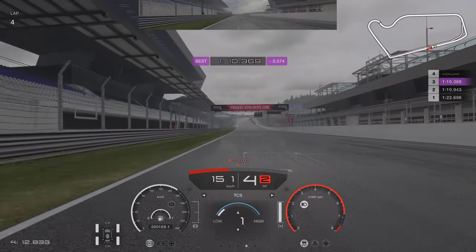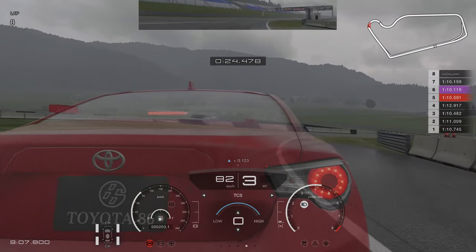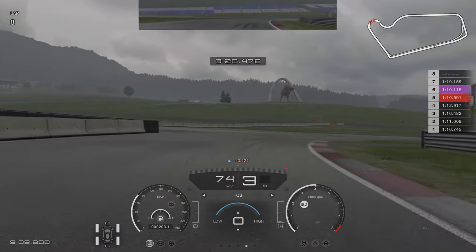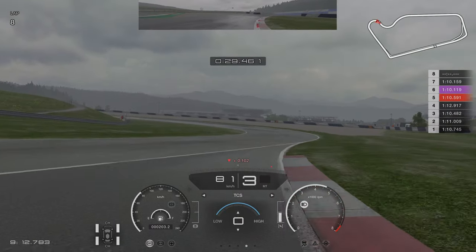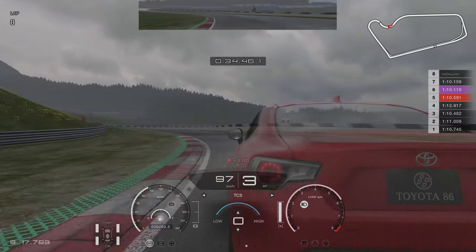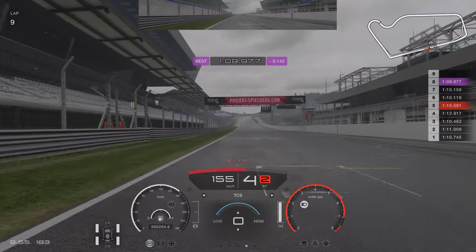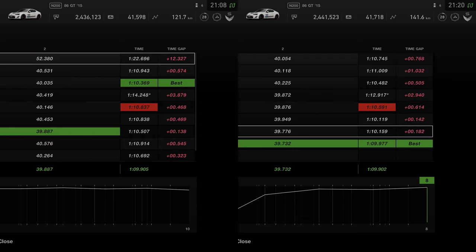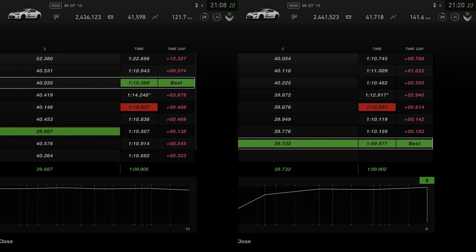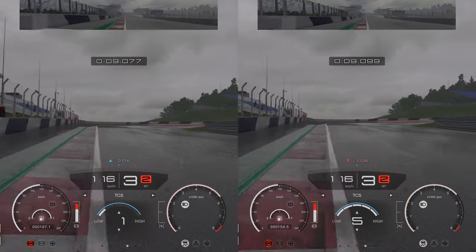So that's a 1:10.3 as we cross the line — a few tenths faster than with TCS 5. The TCS off run then. I thought I would smash the TCS times with TCS off, and initially this looked quite good. I crossed the line with a sub 1:10 time and felt good about it — till I looked at my best combined sector times and potential best laps. They are nearly identical for the TCS 1 and the TCS off runs. Turns out, at least with this car combination, my right foot is no better than the AI. But why is this?